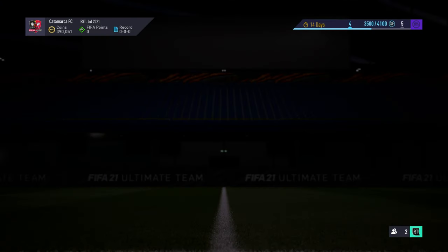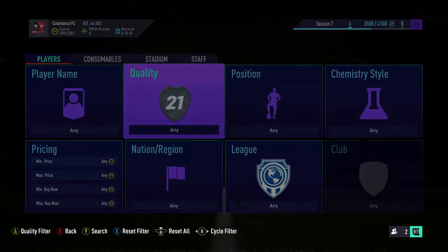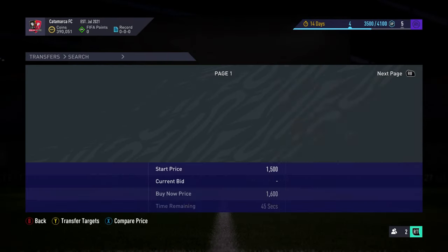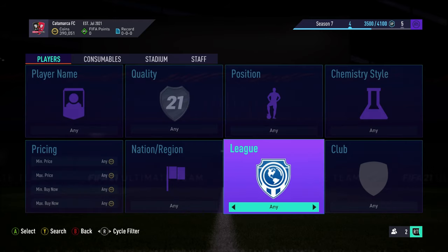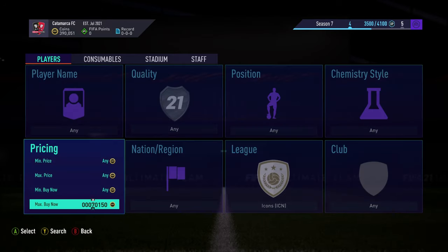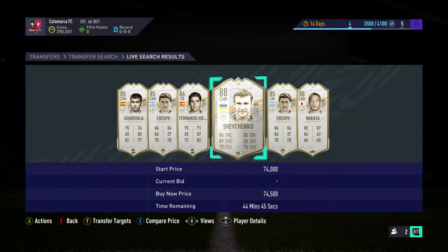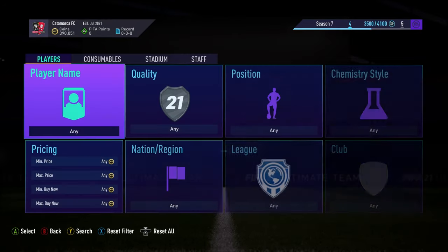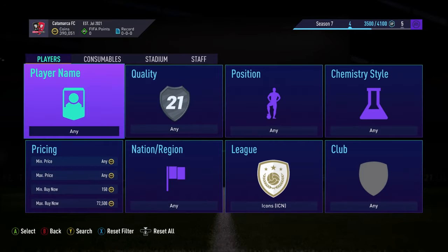There's one final method for this futties series. When the futties do come out, search for futties at the minimum price every day - just spam that buy now price because people will list them for minimum. The amount of deals I've gotten. And icons - there's another one: icon minimum listings. Just go to icons, go to 74k or so, and check. Make sure there's no deals up because there will be times where there are. Shevchenko at 78 - it's always worth looking. I picked up a Dalglish yesterday for 80k. I hope you have enjoyed this video, please drop a like and subscribe - I will see you all very soon with a brand new video.